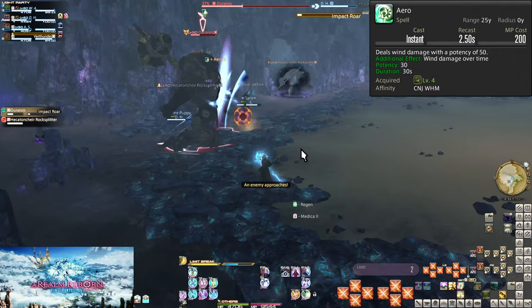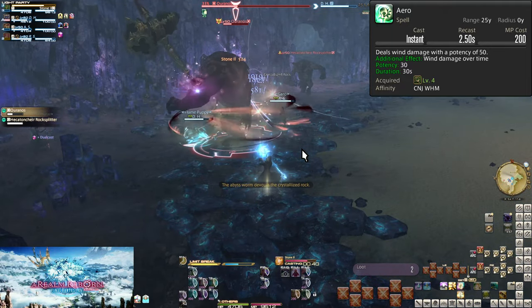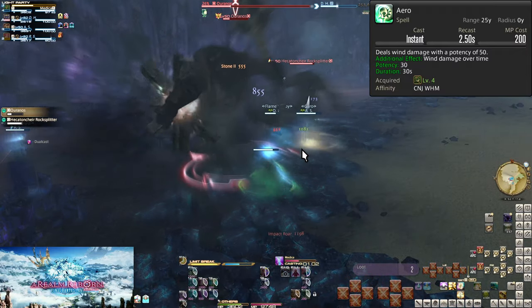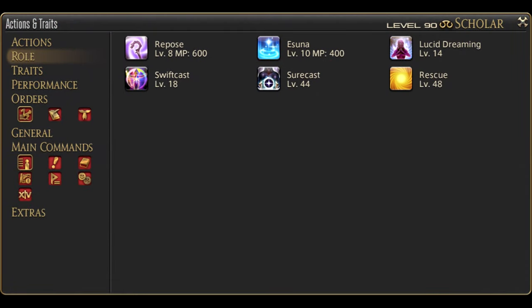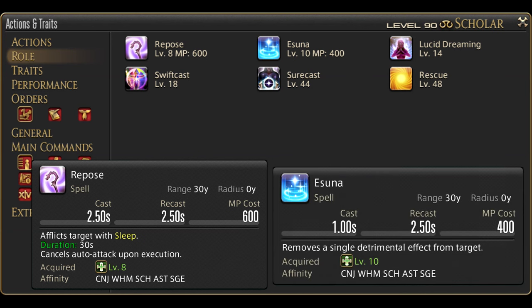Also speaking of through an entire encounter, bosses will take several applications of Aero. If a boss takes 2 minutes, that's 4 uses of Aero — keep it running through the entire boss, then get back to spamming Stone. And so we begin to earn our role actions. At level 8 we will get Repose, and at level 10 we'll get Esuna. Some of these role actions are extremely important. I will not be going over them here — in the corner and description is a link to a role actions video.